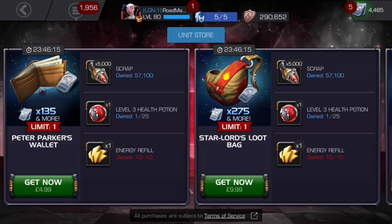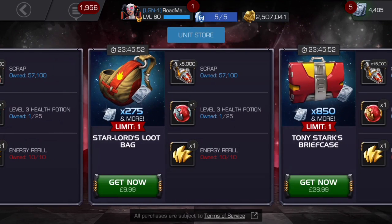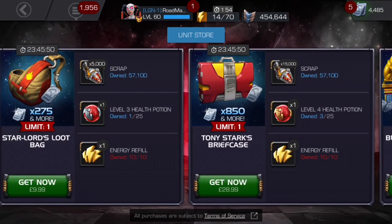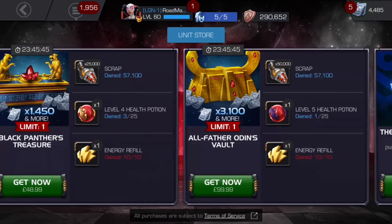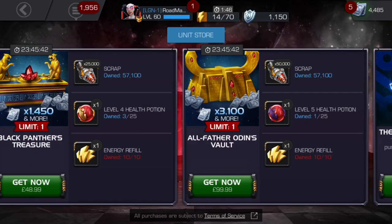Hey guys, welcome back to the channel. Today we got some new unit offers, which I'm very happy about. I did say scrap would come at the end of the event, but I didn't actually expect it to be unit deals — I thought maybe there'd be an in-game catcher. So for the regular Peter Parker's Wallet you get 5,000 additional scrap, 5,000 for the Star-Lord's Loot Bag, 15,000 for the Tony Stark's Briefcase, 25,000 for the Black Panther's Treasury, and 50,000 for the All-Father's Odin Vault. This is a total of 100,000 scrap, which is very nice.